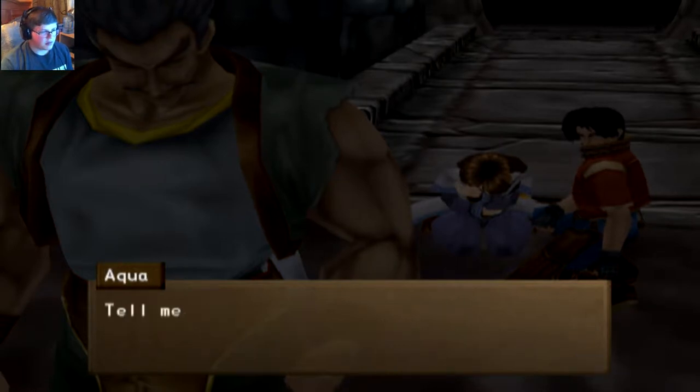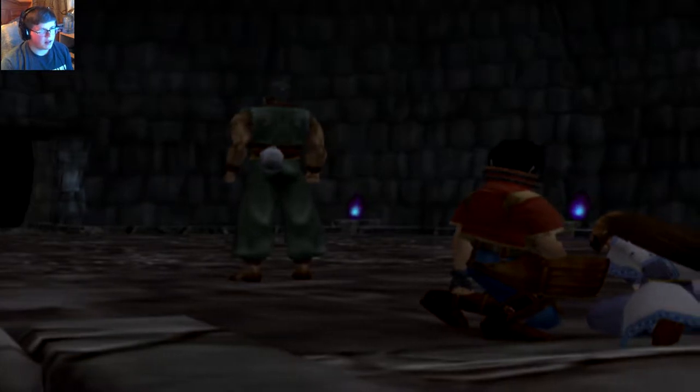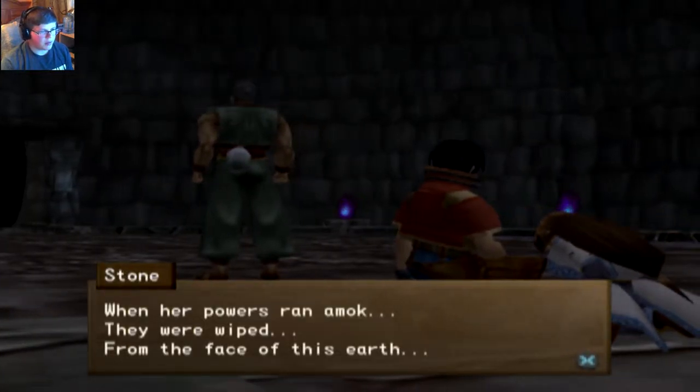The tragedy could have been prevented. Tell me what happened. Maya's family — her powers ran amok. They were wiped from the face of the earth.